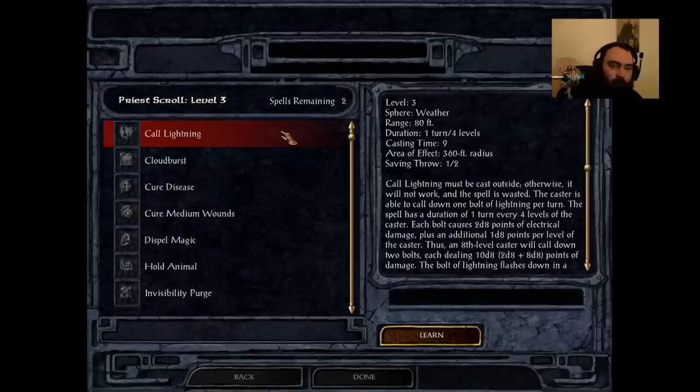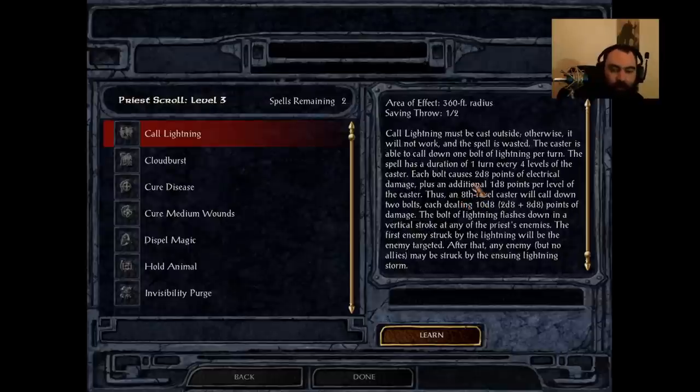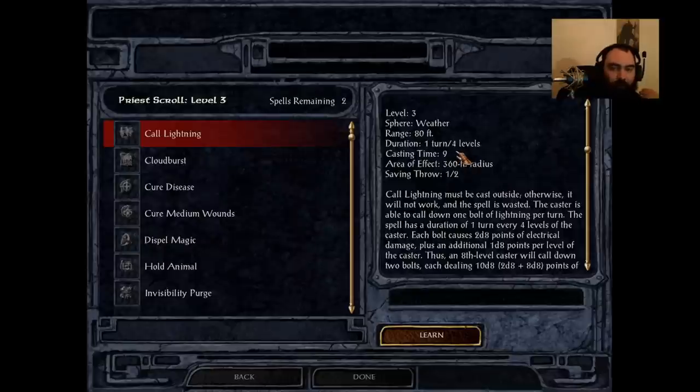First spell: Call Lightning, available to druid and shaman. This is one of the best spells that druids and shamans get — S tier all the way. Has a decent cast time of 9, will last for 1 turn every 4 levels. It targets 1 creature who has a chance to save, dealing 2d8 points of electrical damage plus 1d8 per additional level of the caster. That is an enormous amount of damage — above Flamestrike's damage. This is a level 3 spell. When you first get it at level 5, one cast will deal 7d8 points of damage, and then it will do it again because you get an additional bolt every 4 levels.